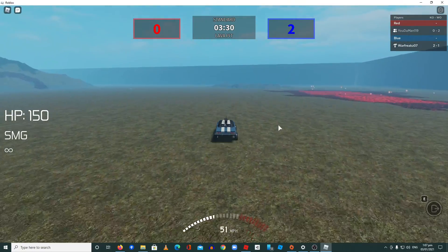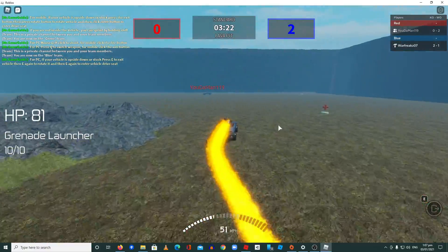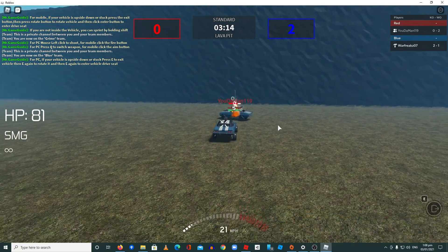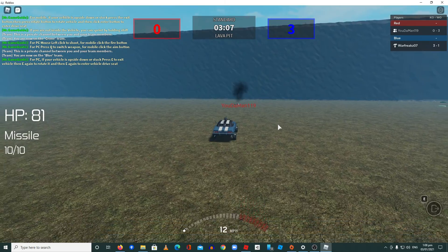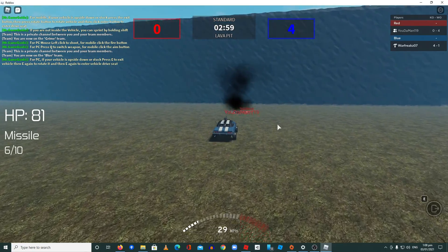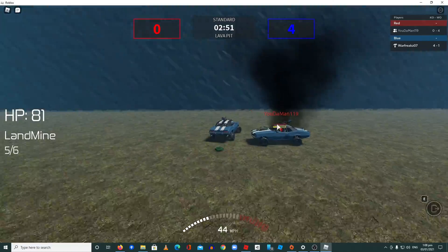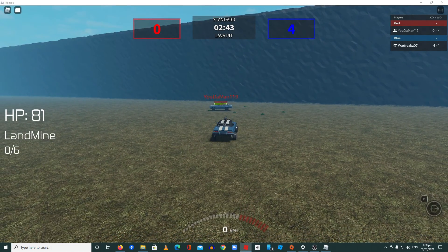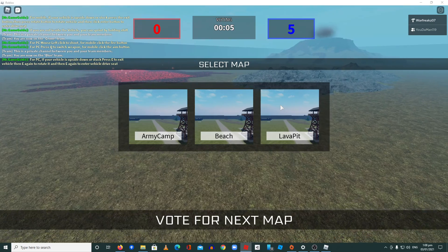If you press E you eject from your car, so don't do that accidentally. Let's burn this guy with the flamethrower. There's also a missile. One more score and we win — let's kill him with a landmine. There's nowhere to go, you're gonna die now. And that's the game!